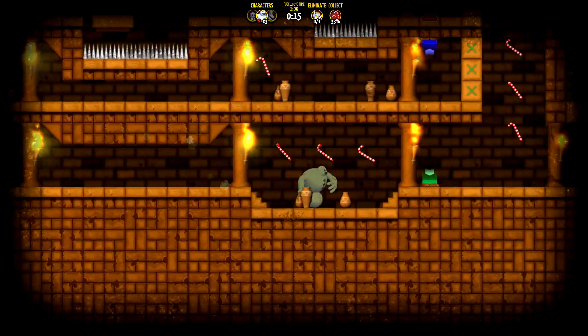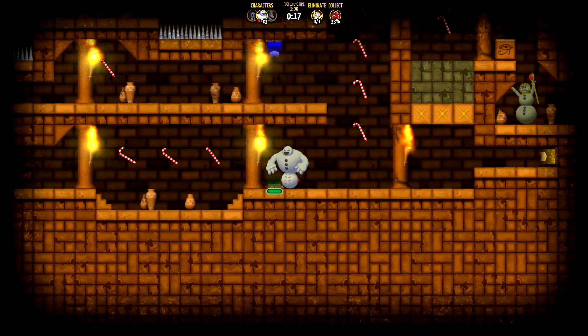Make sure you use his punch to break through those bricks. You're going to zip across here and then stop on this button.